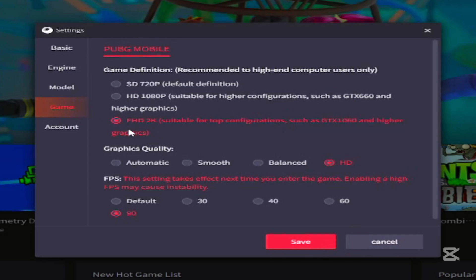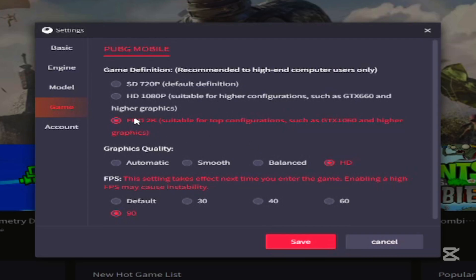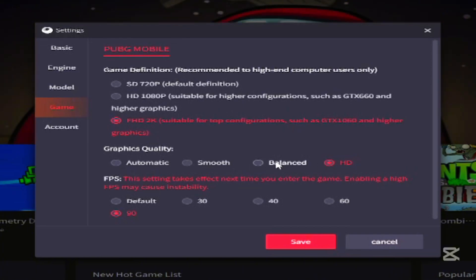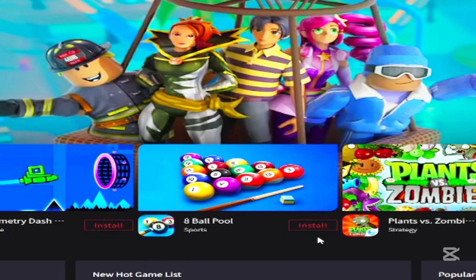Game — it's full. This is 2K, my graphic is 2K. You have to put this. Don't put automatic, it's not good. And 19 FPS.